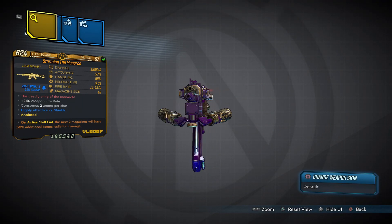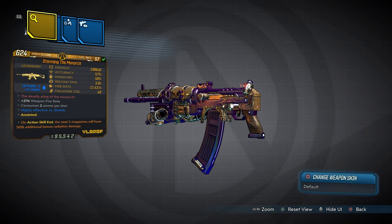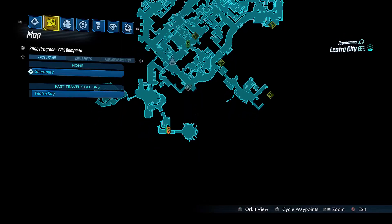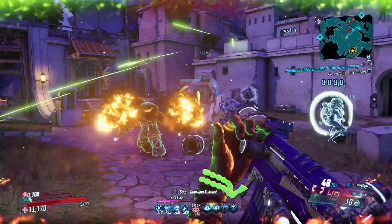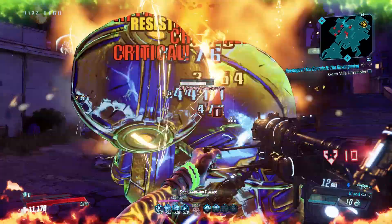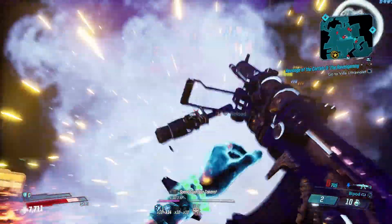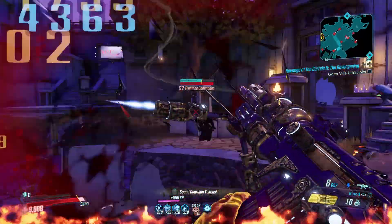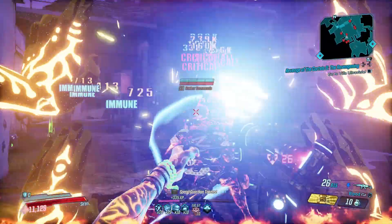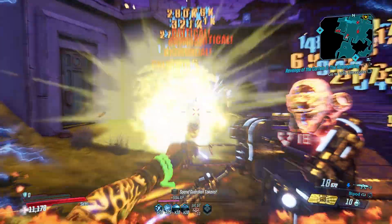We open this list with the Monarch. It can only be obtained on Mayhem 6 and above by defeating Killavolt, who you fight at the very end of Electric City. The Monarch is a deadly Vladof assault rifle that can come in any element, including non-elemental. If the Shredifier and the Dictator had a baby, the Monarch would be it — it holds the positives of both, with the power of the Dictator and the fire rate of the Shredifier. Put those together and you get a powerhouse gun able to annihilate anything.